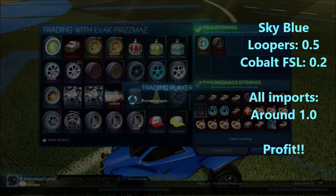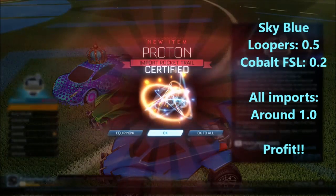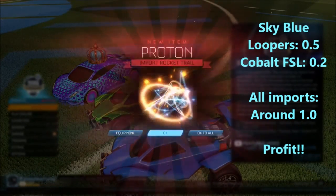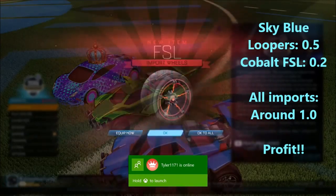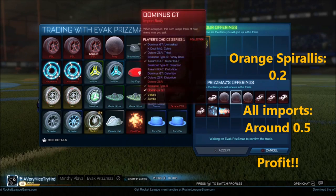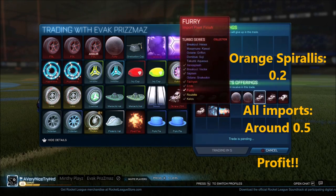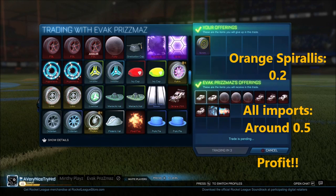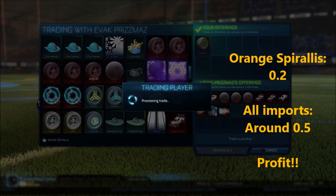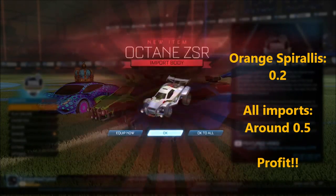You guys probably saw this in the last video. At the beginning of the last video I gave him sky blue Loopers and some cobalt FSL for all these imports — 25 imports. I was pretty hyped, did a lot of trade-ups, and yeah it was pretty fun. Here's the part where I got the extra 10. I got a pretty good deal on this one — he was a subscriber who hit me up with some imports, and I just gave him some orange browses for about 10 imports. So I was pretty happy with that. I had a total of 35 imports for the last video.